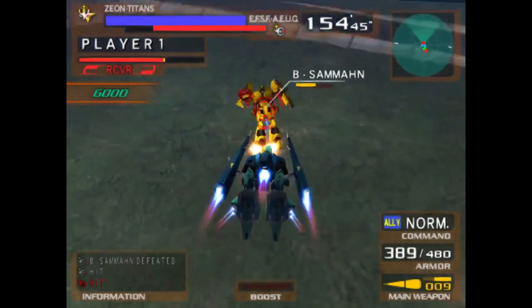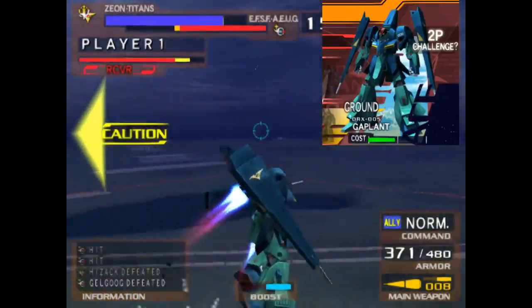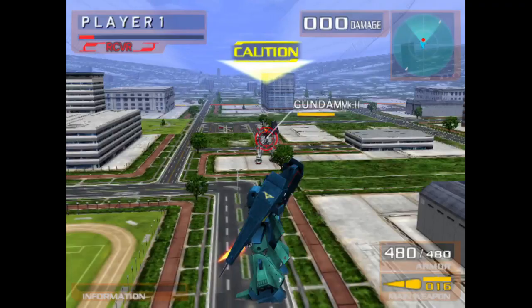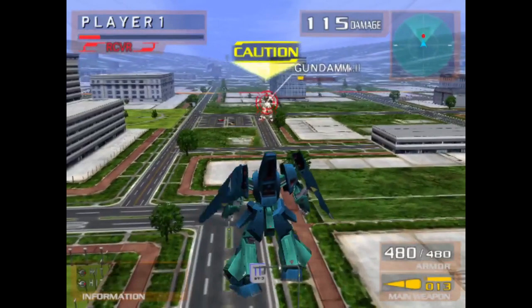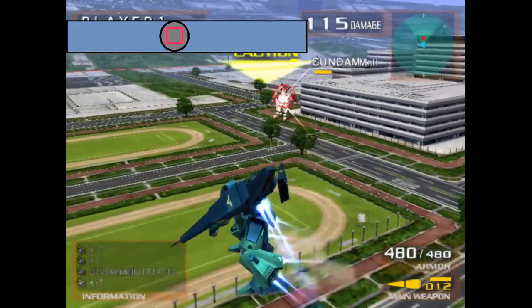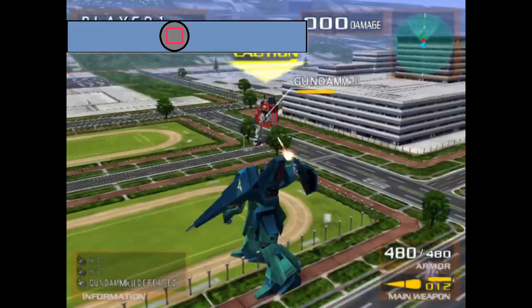This iteration of the Gaplant resides in the 275-point cost bracket, sharing it with the Punch Donut and the PMX-000. It's also fairly mobile. When it comes to the Gaplant's ranged options, they seem deceptively simple. Both the main weapon and the sub-weapon share a single ammo pool of 16 shots.